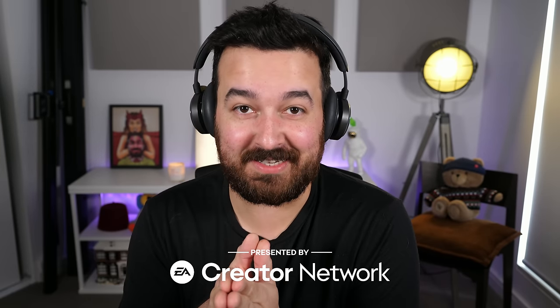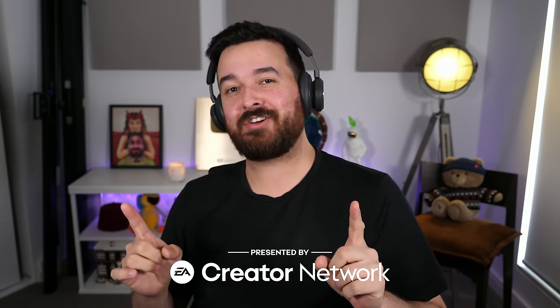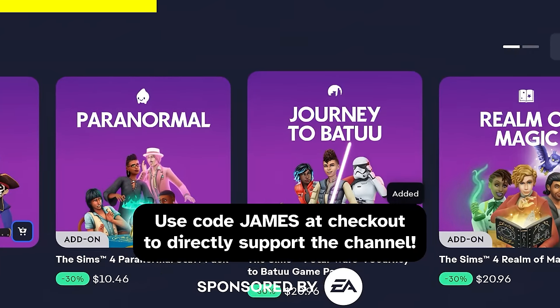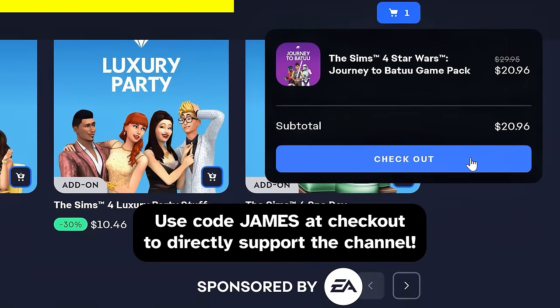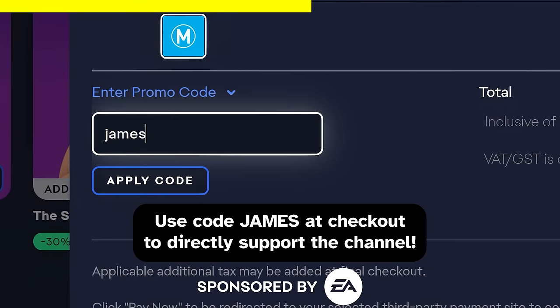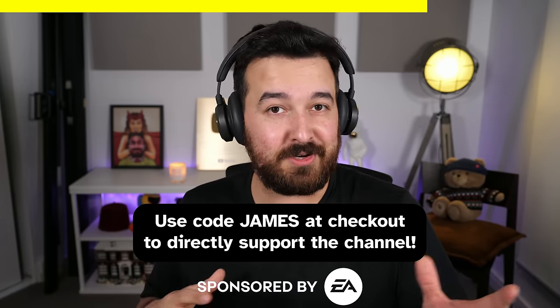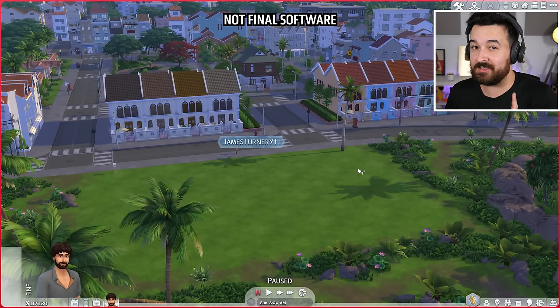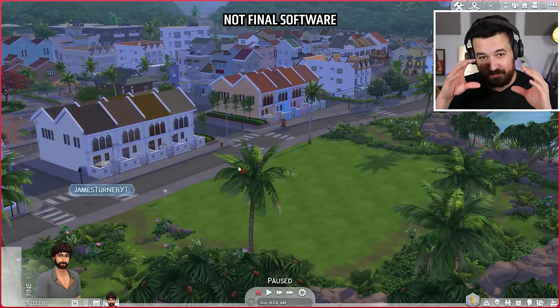Today we're going to be building a hotel in The Sims 4 For Rent. Thanks to the EA Creator Network for the early access. If you're interested in picking up The Sims 4 For Rent or any other Sims pack, you can use code James at checkout and five percent of that sale will go directly to supporting this channel. Thanks to EA for sponsoring that portion of the video. Just as a note, this is not final software — it's early access.